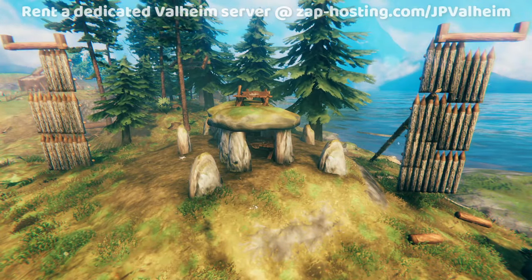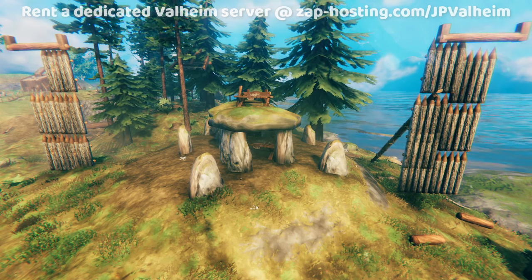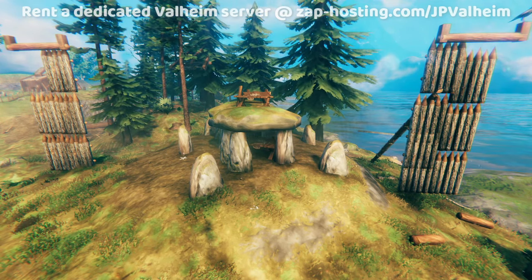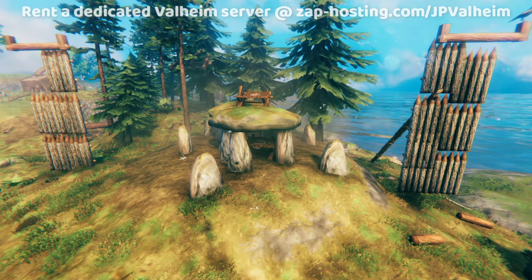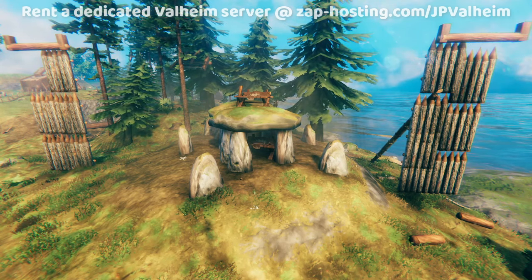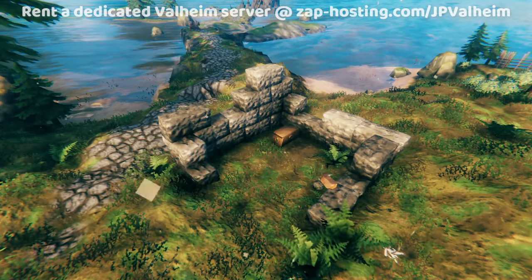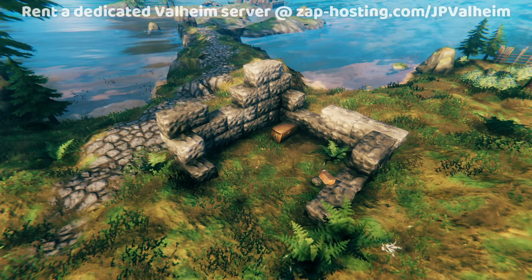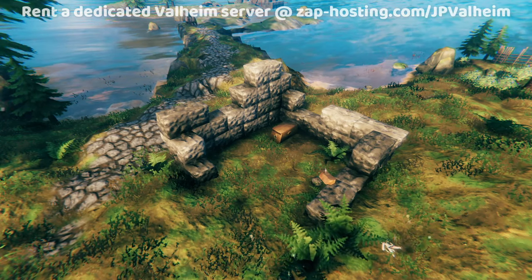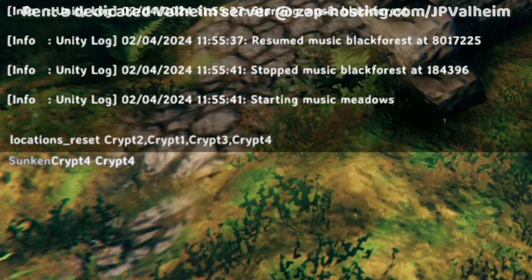Which command you use is up to your own personal preference for how you're running the server. If you always listen to the player base setting, it's going to result in a lot of these dungeons that are close to the center and used not getting reset because somebody put one workbench next to it. So I find that it's more effective to force reset the dungeons. That being said, these little ruin things and the little huts that people come across are really frequently used as bases, so I don't recommend that you force reset these locations. These should probably be soft reset — a soft reset is just a normal reset without the force parameter, and it's going to avoid anything that has a workbench nearby.